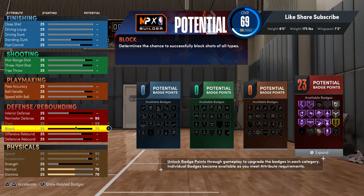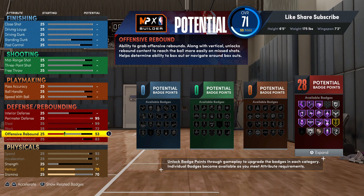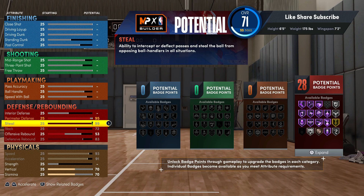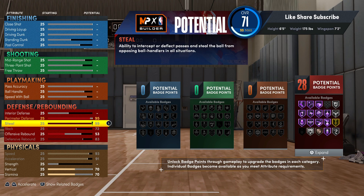We're gonna max out the block too, and that gives us 23 defensive badges. Put the defensive rebound up to 83, offensive rebound go to 53, and we're getting five more badges. So we started at 23, and with 28 defensive badges you definitely got enough badges to throw on your lockdown badges.